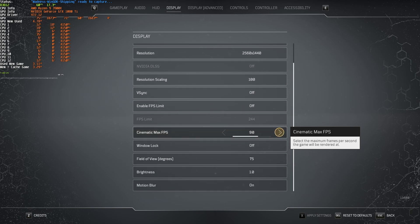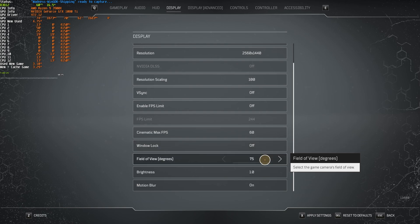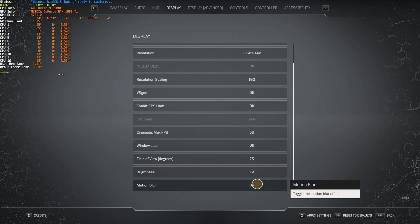At the very bottom, we can set a limit for FPS within cutscenes — you'll usually keep this around 30 or 60, it doesn't really matter. Window lock you can leave as Off, unless you'd like to restrict your mouse cursor to this screen only. Field of view usually changes your FPS in game because you're rendering in more or less. Brightness and motion blur are both user preference — I prefer motion blur off.